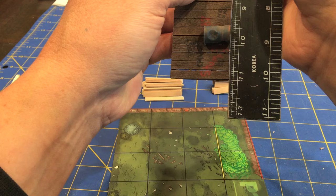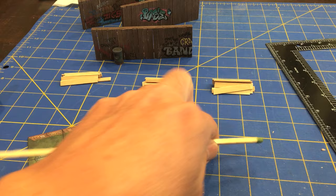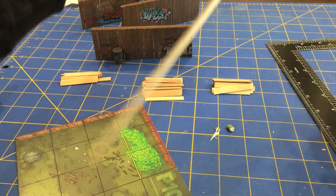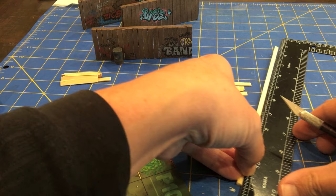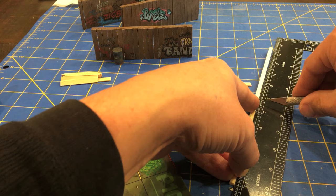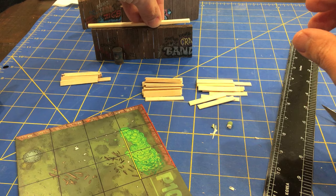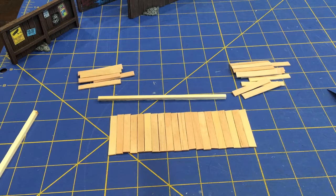It looks like about five and an eighth inches for the long fence. So I'm going to get out my long matchsticks, chop off the match end because I don't need to set my terrain projects on fire, and then measure out five and an eighth. That'll be the top beam for the longer fence. The shorter fence ended up at about three and three quarters.